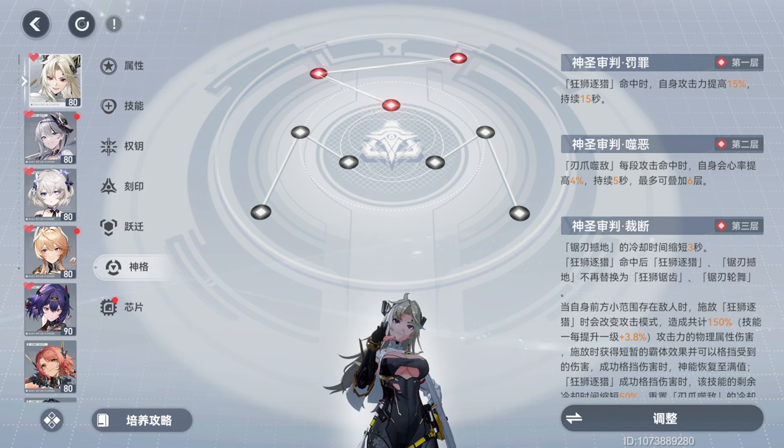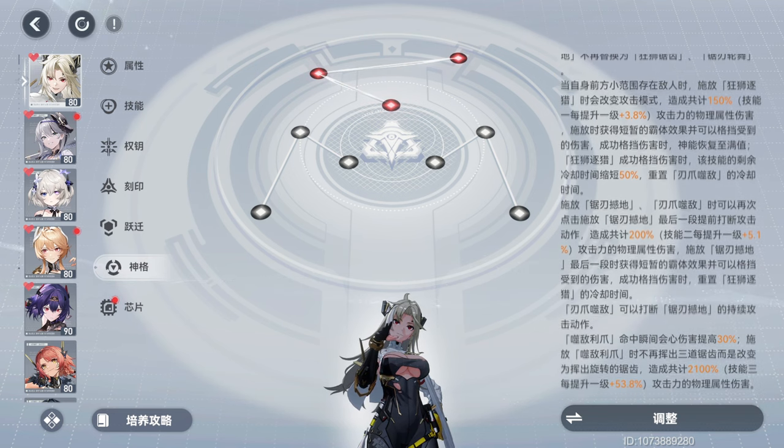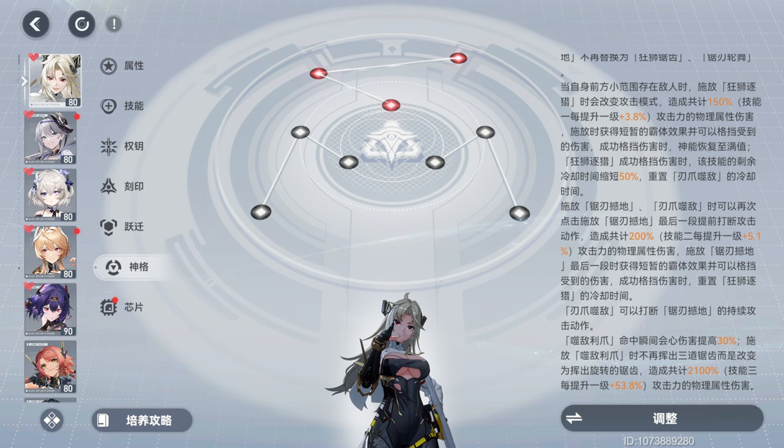Speaking of Aether Codes, 3 Red is going to be our best in slot for a main DPS Sekhmet. It grants a 15% attack buff on Skill 1 hits, up to 24% boost to crit rate, and a 30% boost to crit damage. Skill 1 and 2's original variant forms are replaced with the Detonation Form of Skill 2, whose damage scales off Skill 2's level, and successfully blocking damage with the detonation will reduce the skill's cooldown by 50%. The heavy attack available at 100+ Sunlight Stacks gets a stronger alternate variant whose damage can be further increased by raising Skill 3's level. Lastly, when in close proximity to an enemy, Skill 1's grappling ability is replaced with the 5th sequence of your basic attack to quickly knock back surrounding foes.